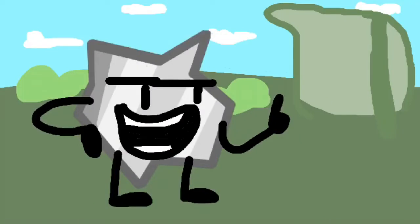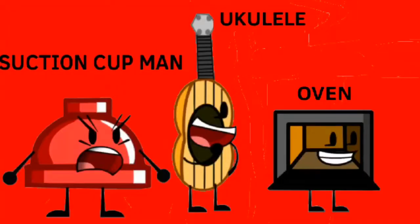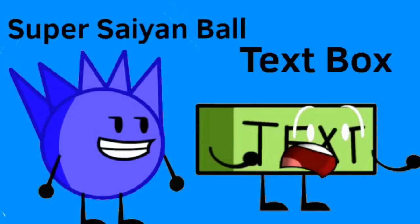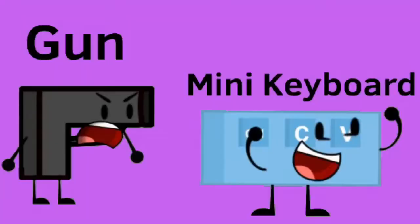First we have to get to the teams. On the Speed Suckers is Suction Cup Man, Ukulele, and Oven. On the Non-Losers is Una Reverse Card, Retro Label, Peanut Butter Cup, and Bottle. On Loads Out is Super Sample and Text Box. On the Big Boys is Dr. White, Pancake, and Chicken Nugget. On Greatness Has Gone is Minimalistic Keyboard.